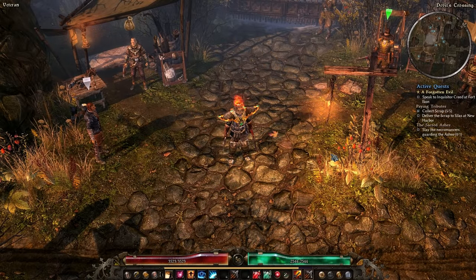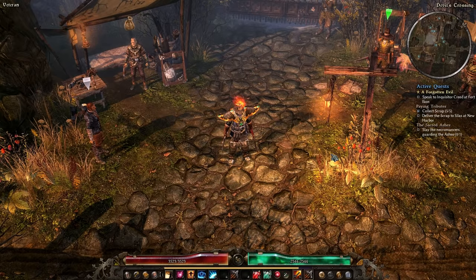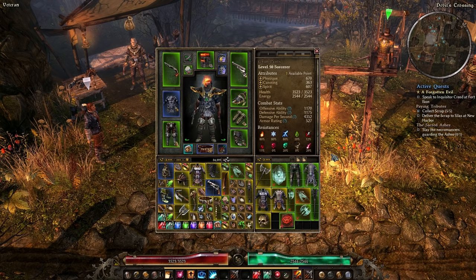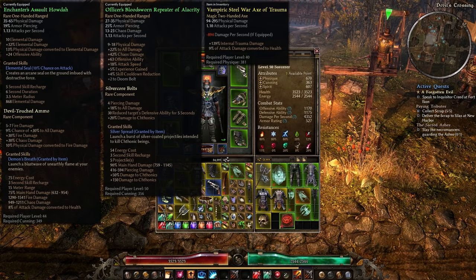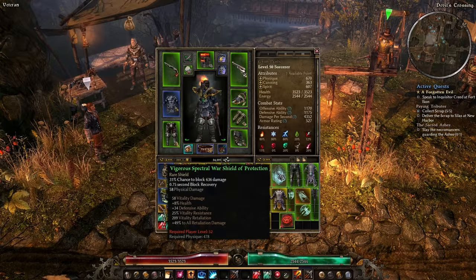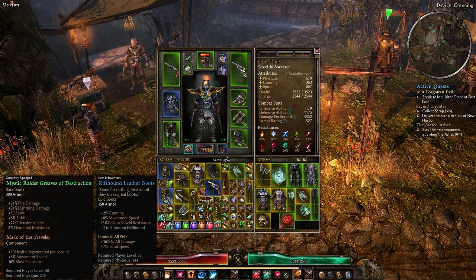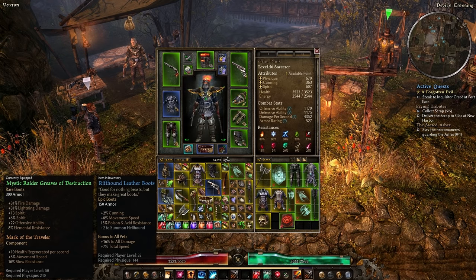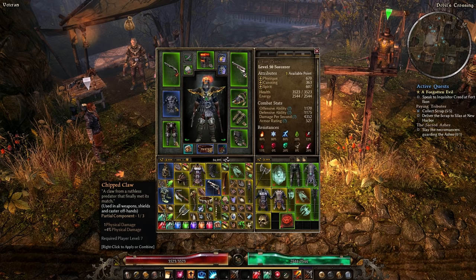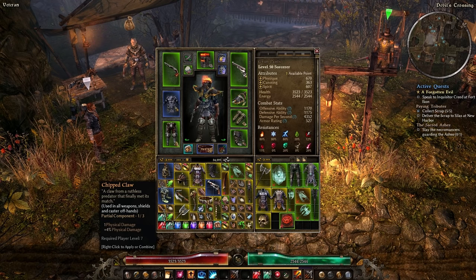That first tip was quite loaded, but knowing your build is extremely important. Next up: items and what to do with them. You're going to find all kinds of gear — yellow magic items, green rare items, blue epic items. You'll also find something called components and partial components. Components are basically mods you can add to your gear. For example, on my pistol I've got Devil Touched Ammo, a component mod that gives more power to the item.